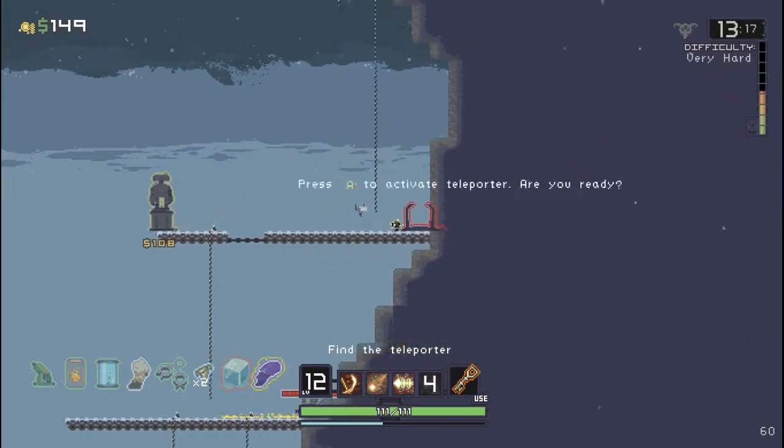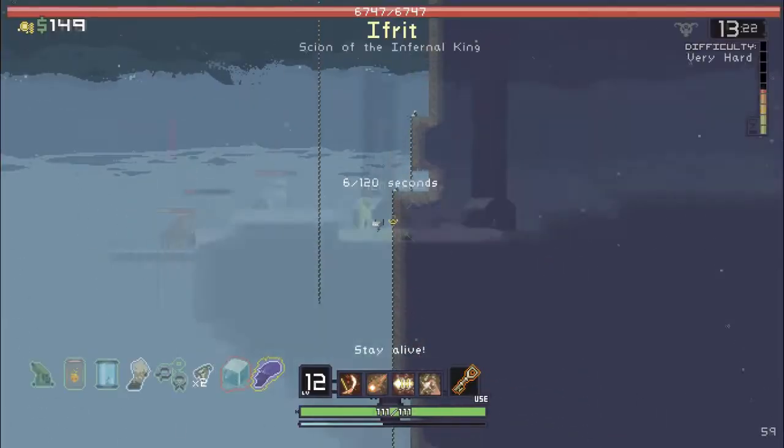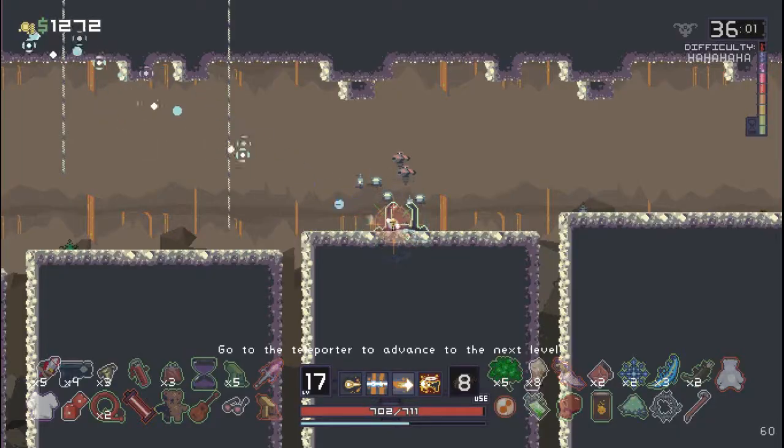Once you've found the teleporter, you must activate it and wait 90 or 120 seconds to charge while waves upon waves of enemies spawn around you, including at least one boss. Once the time is expired and all enemies are dead, you can trigger the teleporter again to leave the level.